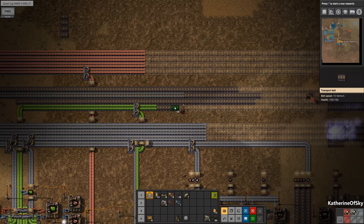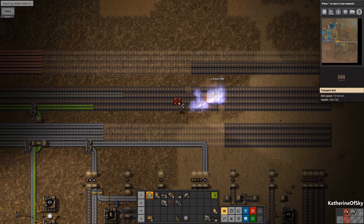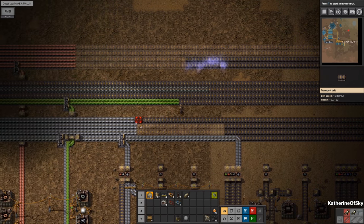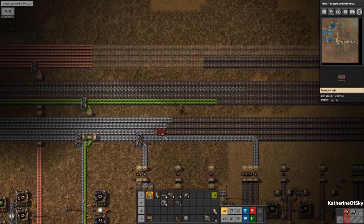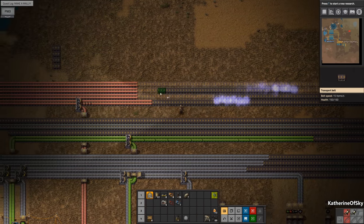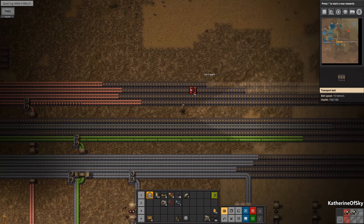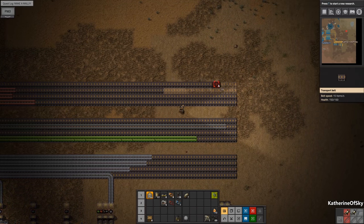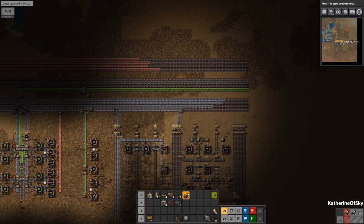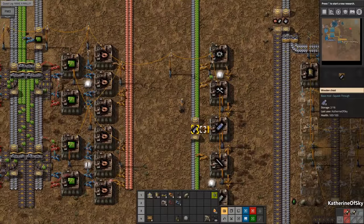I'm just going to help the nanobots real quick here with this project because they seem to be quite slow. They're probably going to appreciate that a great deal — they probably don't care; they're just bots. I've run out of them. Rough times. The thing with nanobots is they are definitely consumable, so you have to be careful not to run out of them. Life is getting better — let's get some more nanobots.